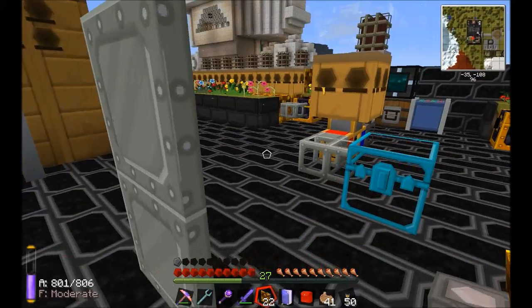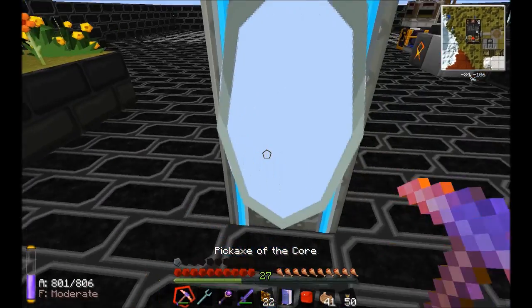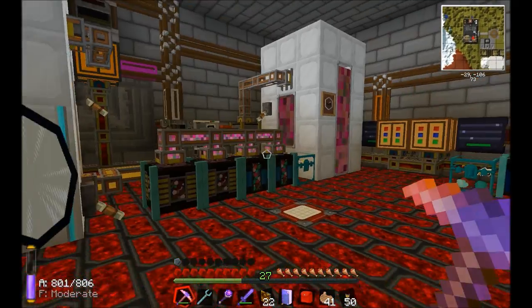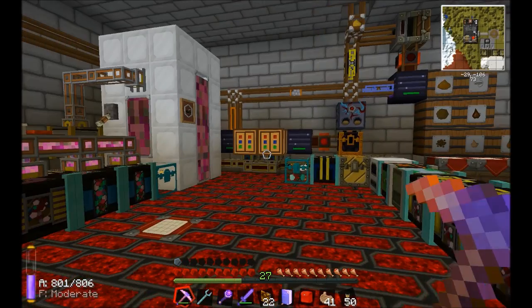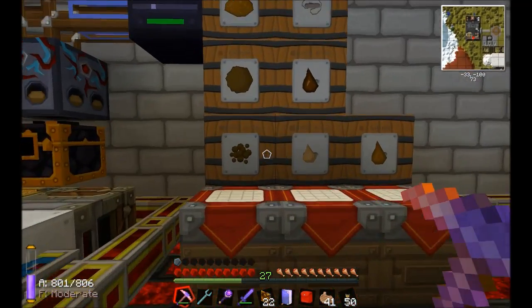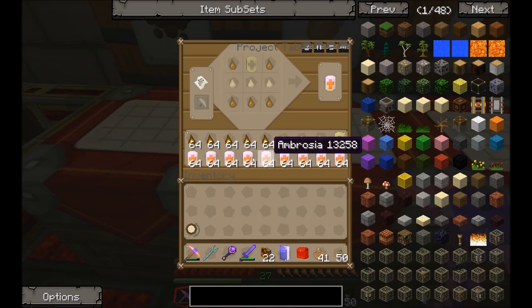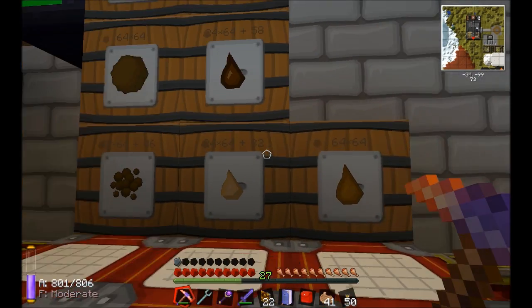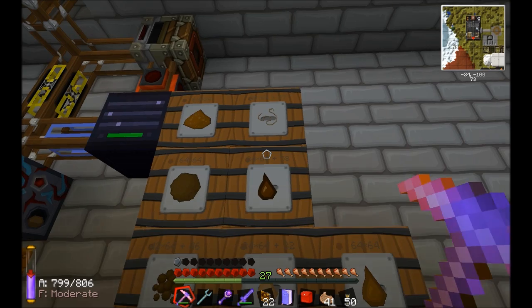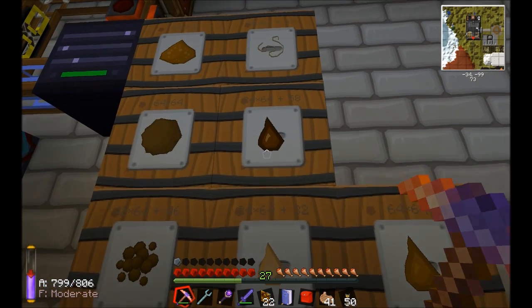Quickly I'll show you downstairs — this is my bee lab where I've been manipulating the bee genetics. I've actually got too much stuff now and I've turned quite a bit of it off. I've got plenty of ambrosia, full honey, I need some more royal jelly still, full honeydew — I should use some honeydew.